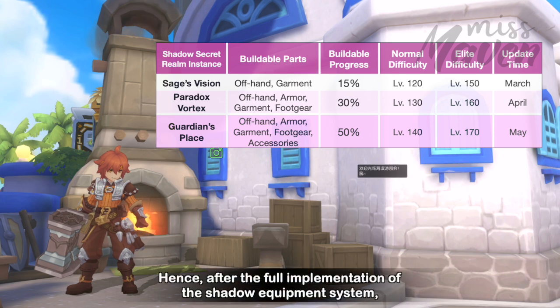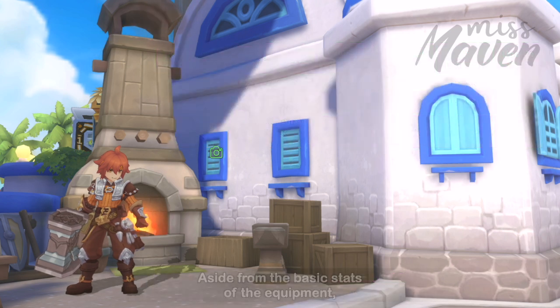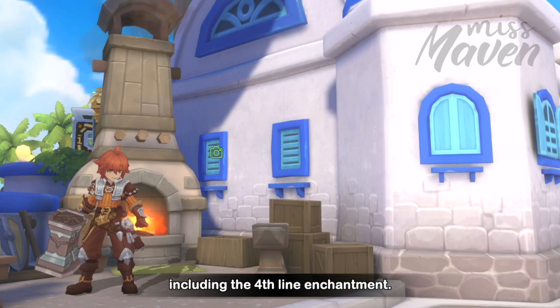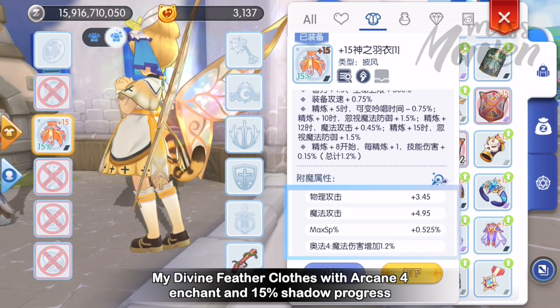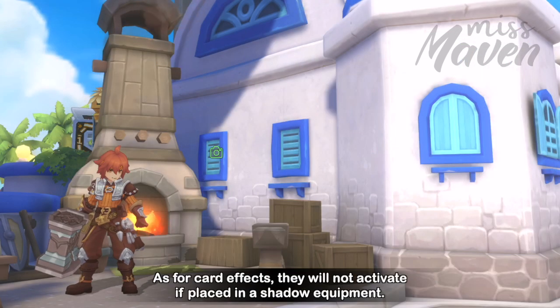After the full implementation of the Shadow Equipment system, players can only inherit a maximum of 50% of the stats from the original equipment. Aside from basic stats, players also inherit a percentage of the enchantment attributes, including the fourth line enchantment. As an example, my divine feather clothes with arcane 4 enchant and 15% shadow progress will grant 1.2% magic damage increase. As for card effects, they will not activate if placed in the Shadow Equipment.